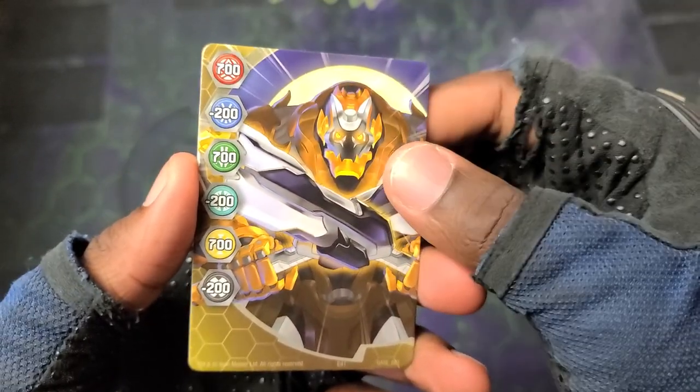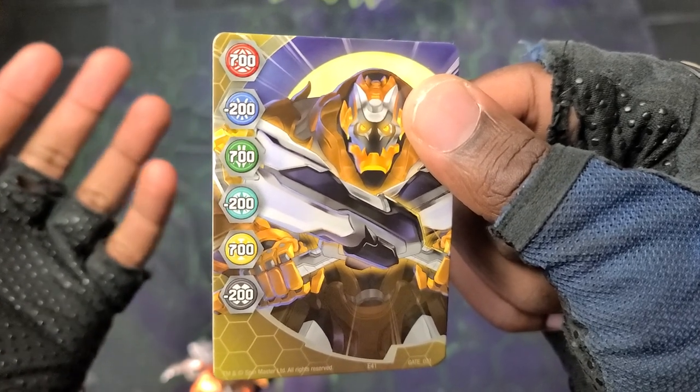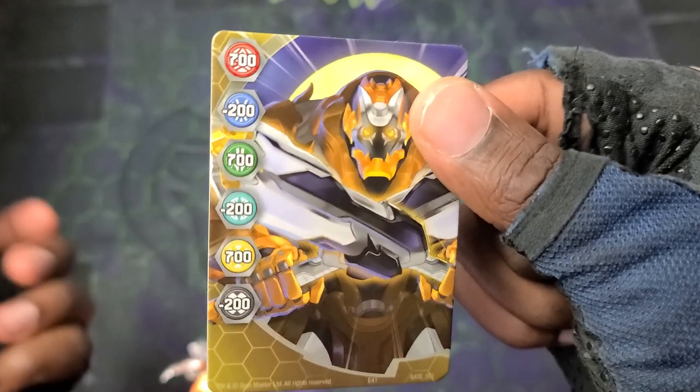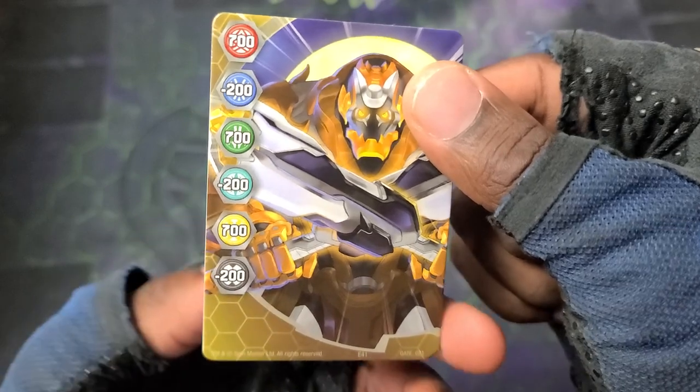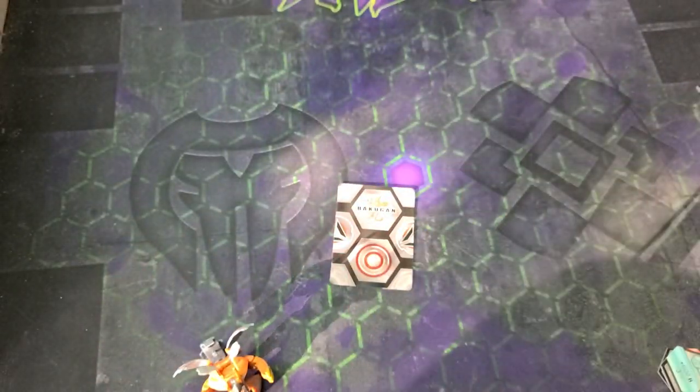The gate card is Arliss Treaderous Ultra — we've seen this before. Pyrus, Ventus, and Arliss all getting big-time boosts to 700. Aquas, Haos, and Darkus not so much, all getting reductions of minus 200. So yeah, showing that Arliss balance for sure.